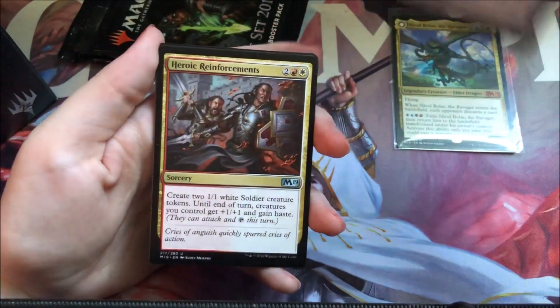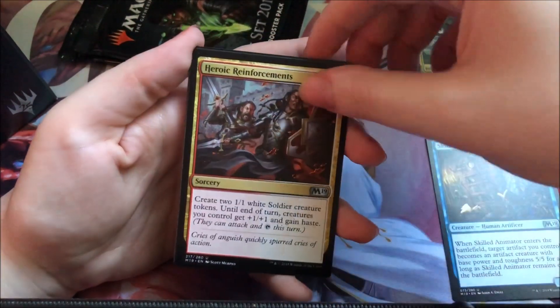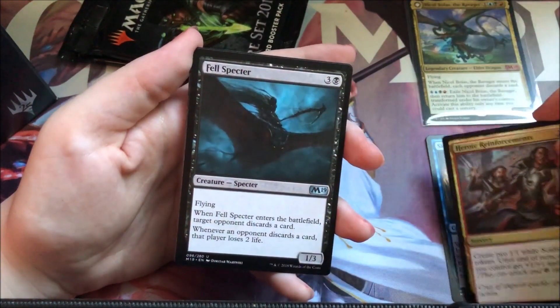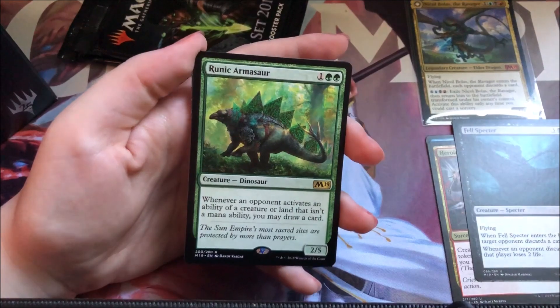Skilled Animator — very fair card. I've seen a couple of deck techs attempt to use it; I think it's pretty decent. Heroic Reinforcements, okay. Fel Spectre and an Armasaur.